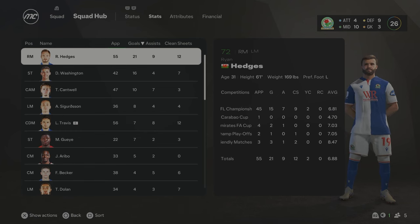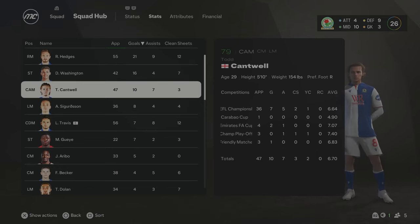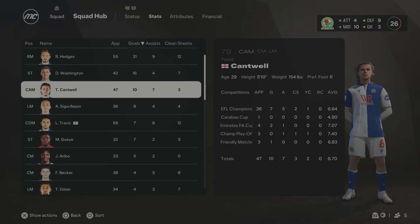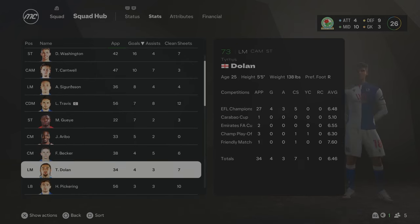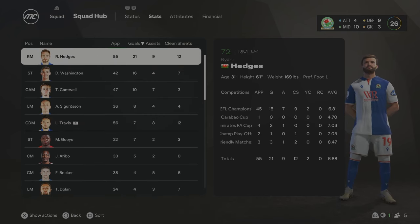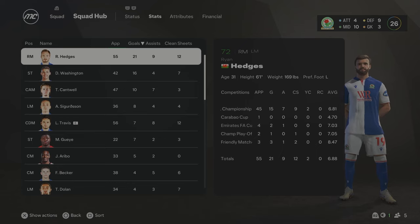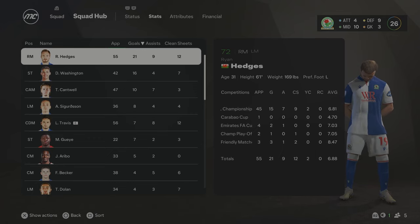Here are the stats at the end of Season 3. Hedges getting a lot of goals, Washington also getting a lot of goals and already up to 76 overall — absolutely insane. Cantwell is really progressing well for us too. We've got the big task of Premier League football next season for Blackburn Rovers, and we're going to need a serious revamp of this squad. Hopefully they give us a fair bit of money; otherwise it's going to be a real struggle. We're diving into Season 4 — the first season in the Premiership in this rebuild — hopefully we can stay up.